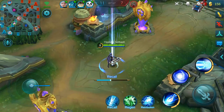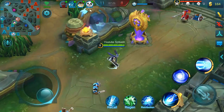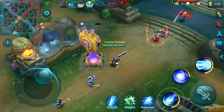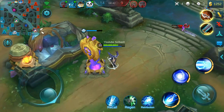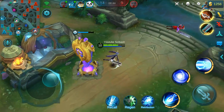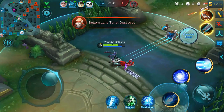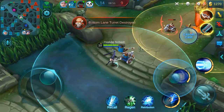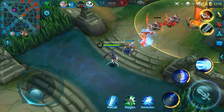At the very middle of the bottom of the screen you have Recall, which will send you back to your base. It takes about five to six seconds to completely cast, and if you are hit while recalling you will be interrupted. Right next to Recall you have Regen — every character takes Regen into battle with them, and it has a base cooldown of 60 seconds.